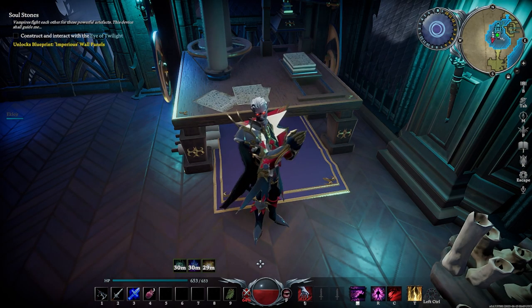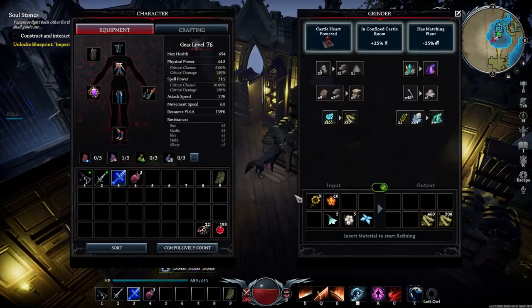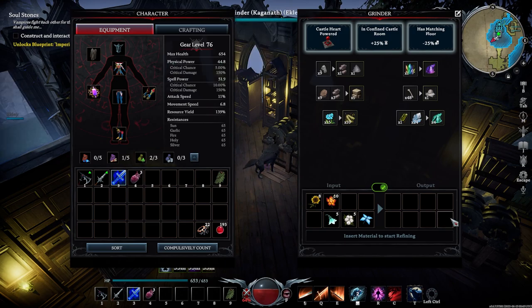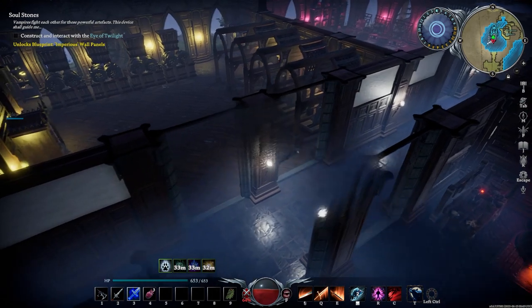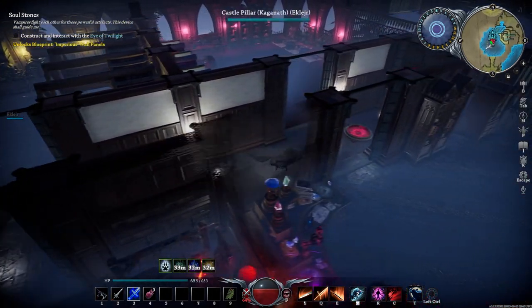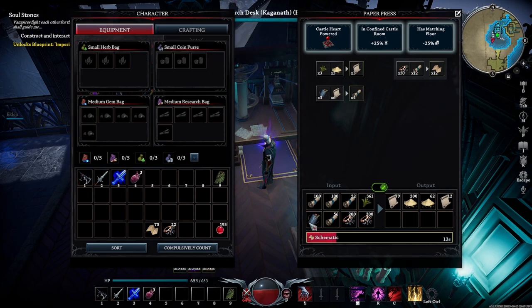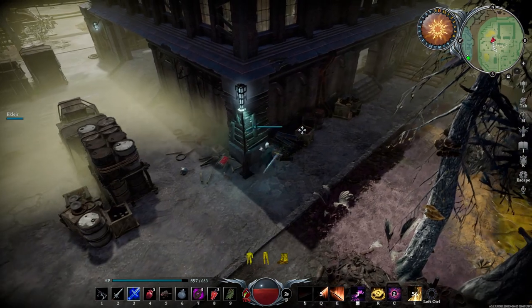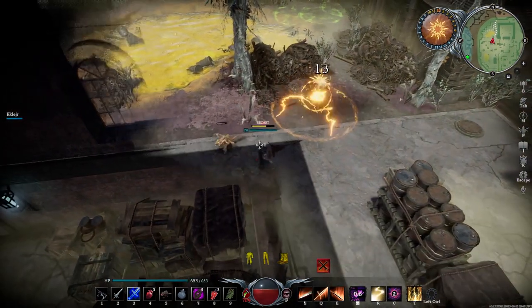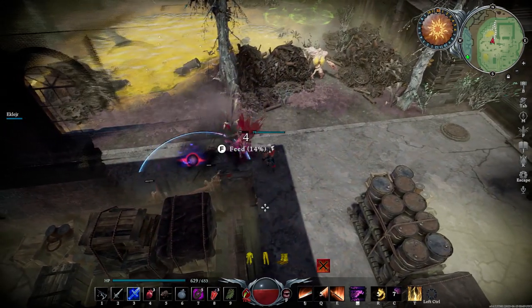Scrolls can be crafted from paper and coarse thread, and coarse thread can be crafted with pollen and plant fiber. Pollen can be acquired by putting any flower into a grinder, and if you start planting any seed as soon as you get them in the early game, you're never going to run out of pollen. Lastly, schematics can now be crafted by combining scrolls and tech scraps, which can be farmed quite easily in the new Gloomrot area. With this overhaul, gearing up for endgame is not as tedious as it once was, as long as you save these materials starting from early game.